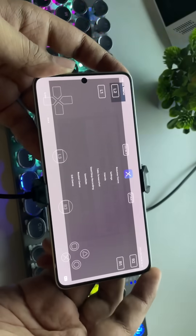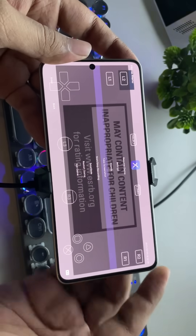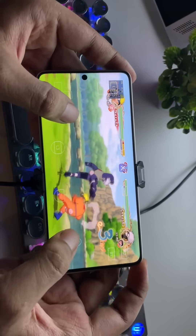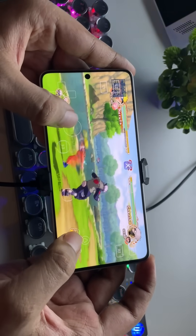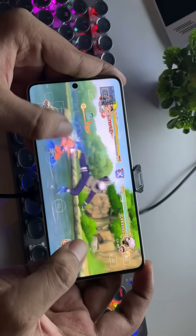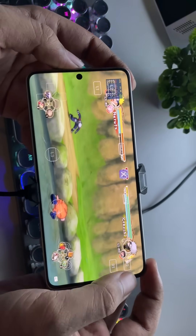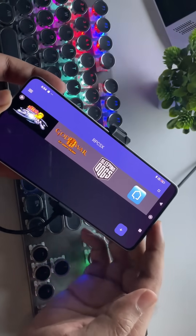If we tap on the RPCSX icon, just like before, you'll see the menu with options like Settings, Friends, the ability to take screenshots, save game states, and more. We're actually getting better performance and it feels more stable. The shader compilation speed has definitely improved. This emulator is still in the early stages, but it's showing a lot of promise — performance is improving and things are looking pretty stable. We'll just have to wait and see how it evolves in the coming updates.